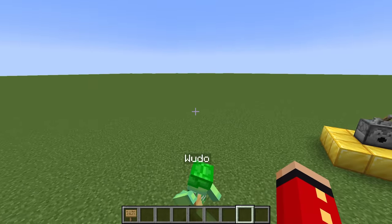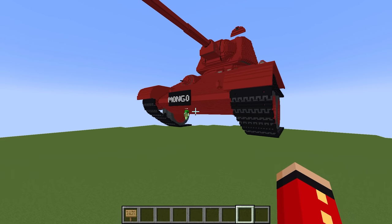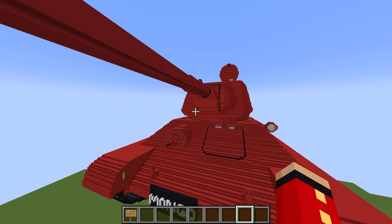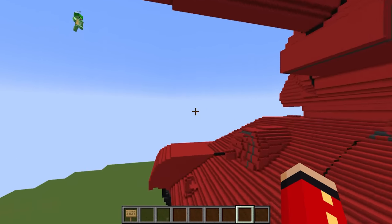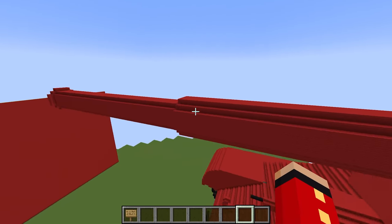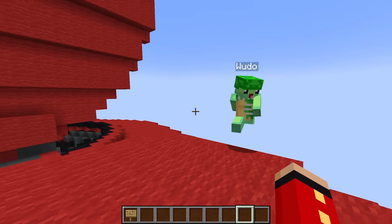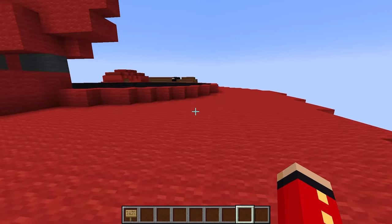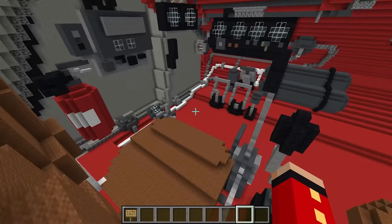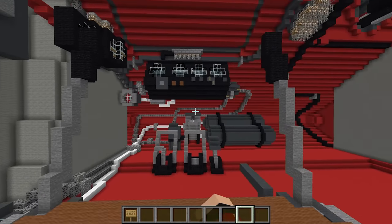Okay Wudo, close your eyes. Wudo: They're closed, Mongo. I want you to turn your head in three, two, one — do it! Wudo: Oh my gosh — is that a ginormous tank?! That's right Wudo — it's not only a normal tank, it's a red tank! Check it out — it has literally everything you need! Wudo: Why is it red? It could have been any other color and it would have looked so much cooler! What do you mean? The red color looks amazing! Anyways, let me give you a tour — come on inside.